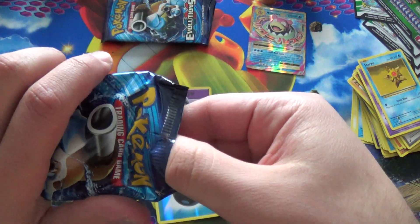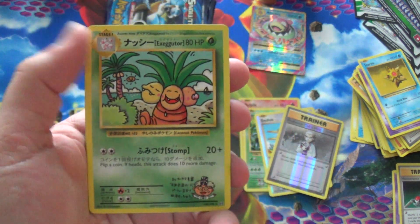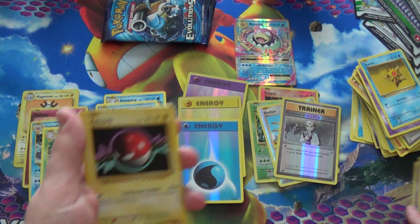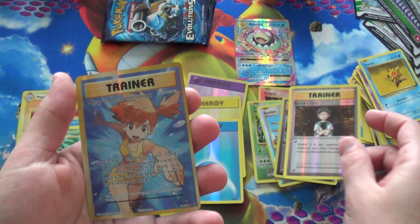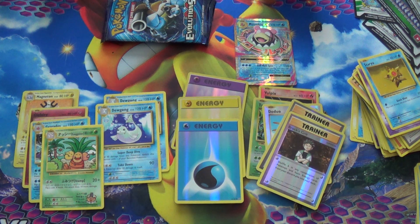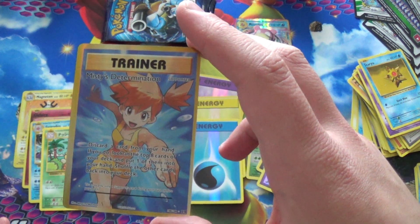Next pack — white code card again! Blastoise had all the pulls in this box. Maintenance — yay! Our second secret: multilingual Exeggutor. That is cool. Voltorb, Tangela, Poliwag, Seel, Magikarp. Got a Reverse Professor — Brock's Grit. And oh, that's miscut — and awesome! We got a full art Misty's Determination. It's not a secret, but it is the last card of the set, and it is miscut. Very large borders on one side, very small on the other. Way to go, Pokémon Quality Control for fucking up my Misty's Determination, you bastards.